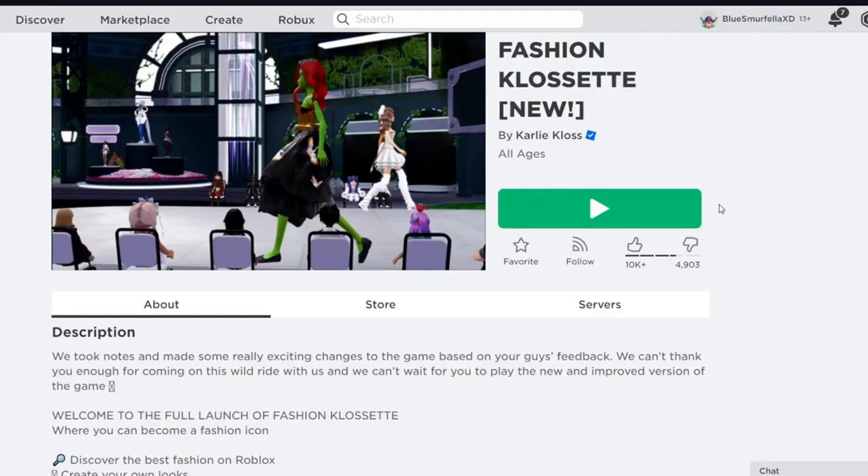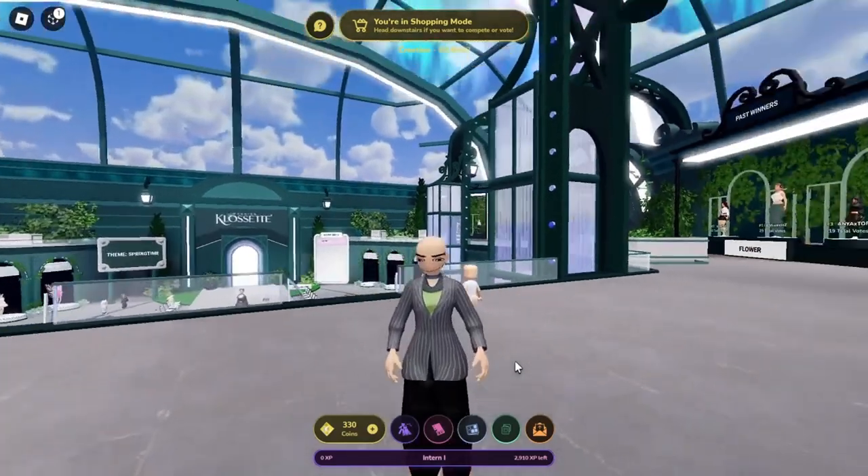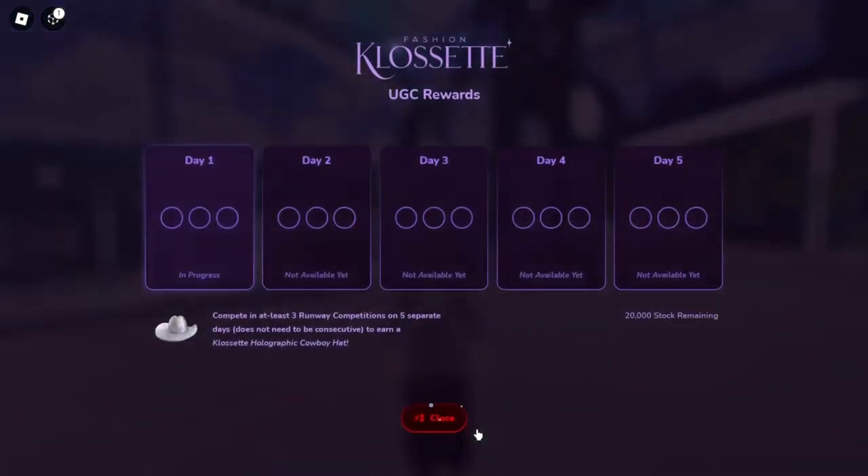First, let's head over and join the game Fashion Closet. There are over 20,000 of these hats available to claim. Click on UGC Rewards and you can see that we need to complete at least 3 runway competitions for 5 separate days.